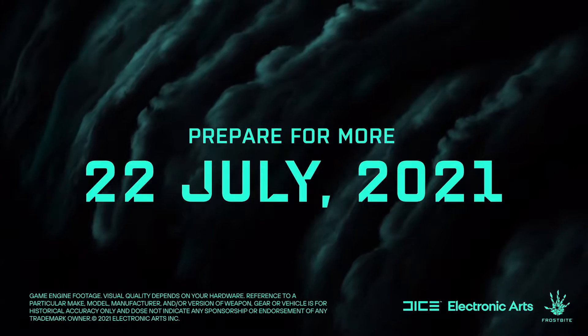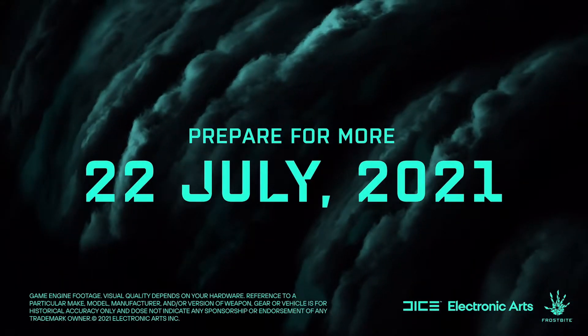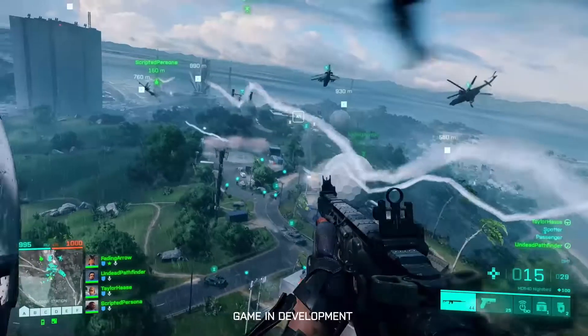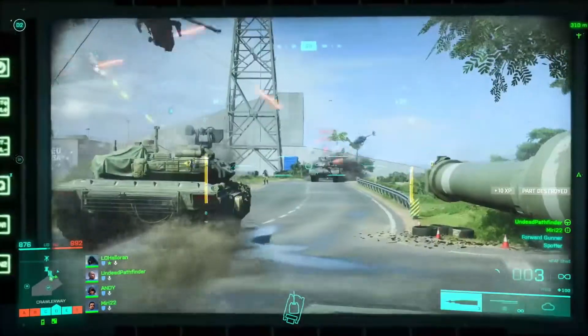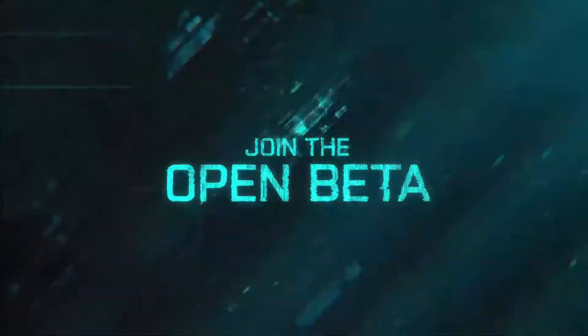As far as the weapon skins go, once applied, the skin will apply to the entirety of the weapon, and this includes attachments. This is something I wish Modern Warfare 2019 did, but I'm glad it's being applied here in Battlefield. You'll also be able to have charms on your weapons as well. It's neat, though personally I never notice them when I attach them — but some folks will enjoy this.